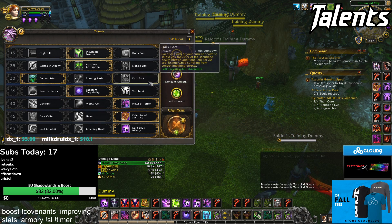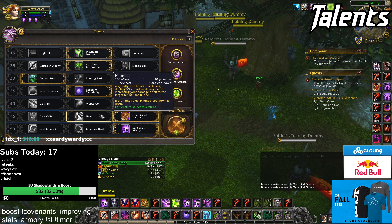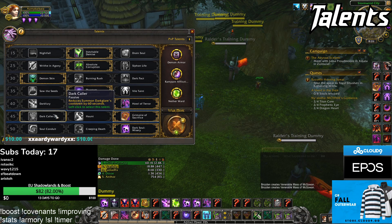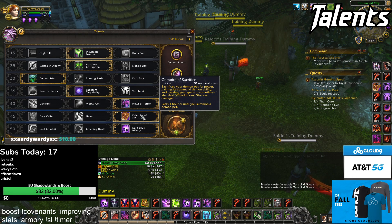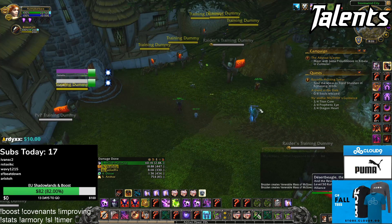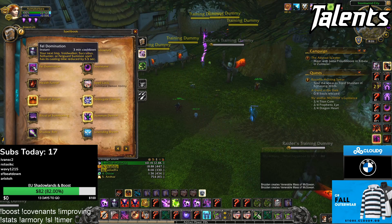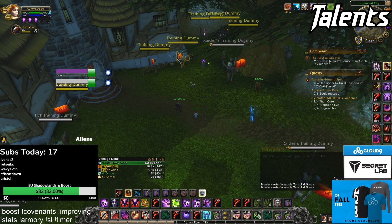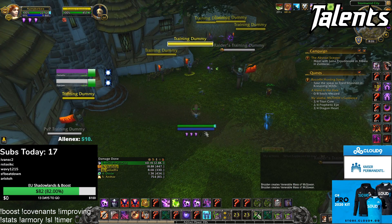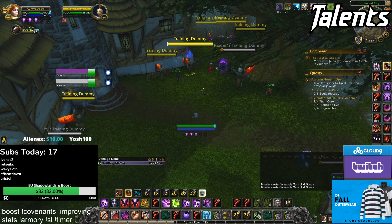Sixth row, you take Grimoire of Sacrifice. The reason is the pet actually dies instantly, and when you sacrifice it you don't have to deal with that problem. I don't think Imp or Dark Hauler are good because the upsides don't outweigh the downsides of your pet dying over and over. A really cool interaction with Grimoire of Sacrifice — you can CS someone with Spell Lock, and if you summon a new pet using Fel Domination with its 0.5 second cast, the interrupt will be off cooldown. You can CS again and then re-sac your pet when it's off cooldown. That interaction makes Grimoire of Sacrifice really, really good.